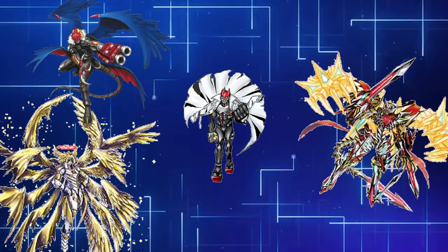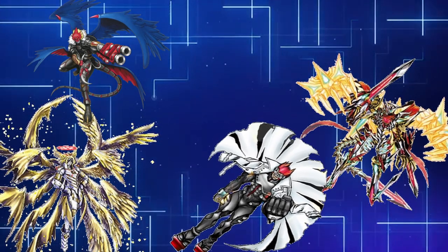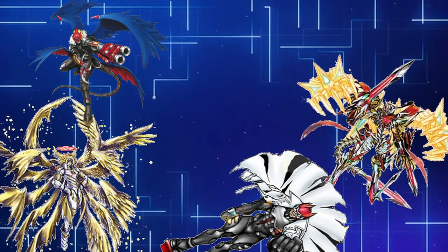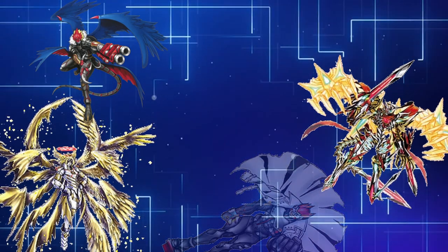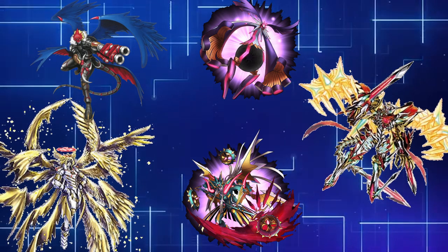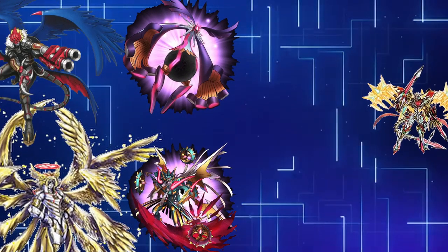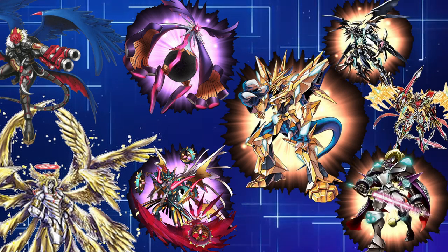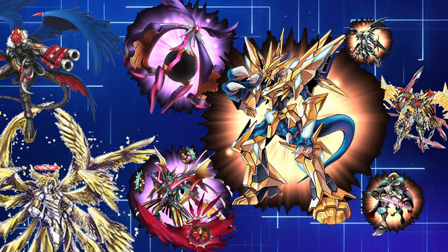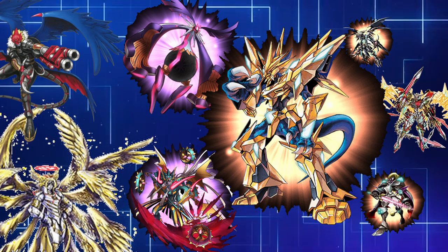Meanwhile, Yggdrasil had dispatched the remaining Royal Knights, but their strongest — Omegamon, Dukemon, and Alphamon — were still missing. With Gankumon down, Jesmon was left to fend off Ofanimon X and Trubimon X. Overwhelmed and desperate, Jesmon was quickly running out of options. Just as all hope seemed lost, three shadows appeared: Magnamon X, Duffmon X, and Dynismon X, blocking the enemy's attacks. 'You've done well, Jesmon. Leave the rest to us.' The reinforcements had arrived, and the tide of battle was about to turn.